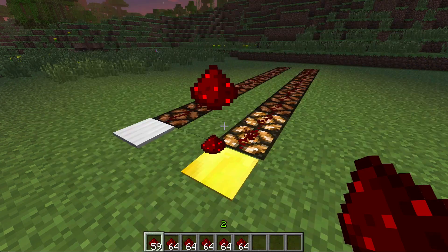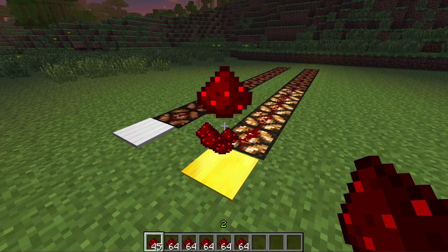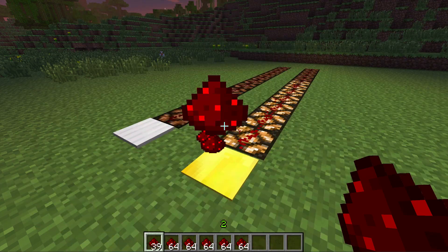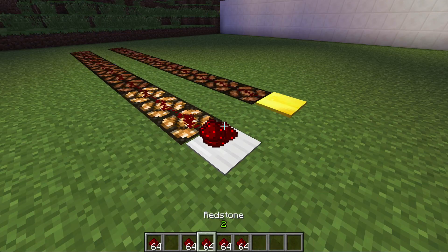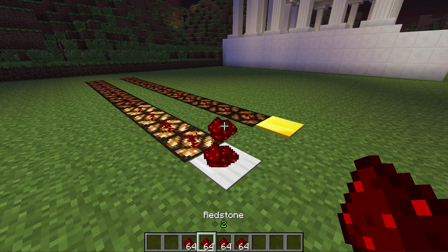Two new types of weighted pressure plates have been added: a light pressure plate with sensitivity up to 60 items that gives a redstone signal depending on how many items have been thrown onto it, and a heavy weighted pressure plate with a sensitivity of up to 922 items.